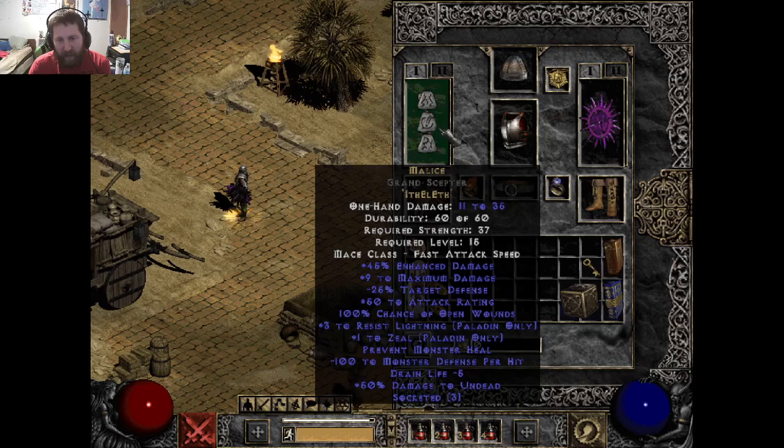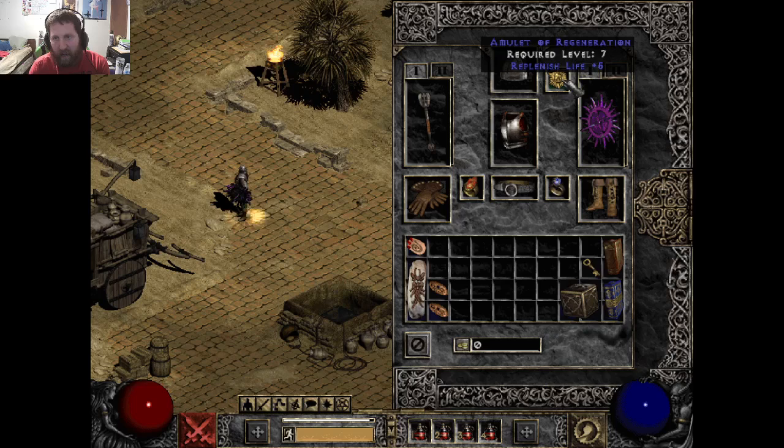Ith, El, and Eth makes Malice — put it in a three-socket weapon. This is pretty much going to be what I call the boss buster. You're going to get your minus 100 monster defense per hit, prevent monster heal, and the open wounds — that's going to do damage. I also changed my amulet just to offset the minus 5 to drain life, and I have replenish life plus 5, so that's going to offset that.